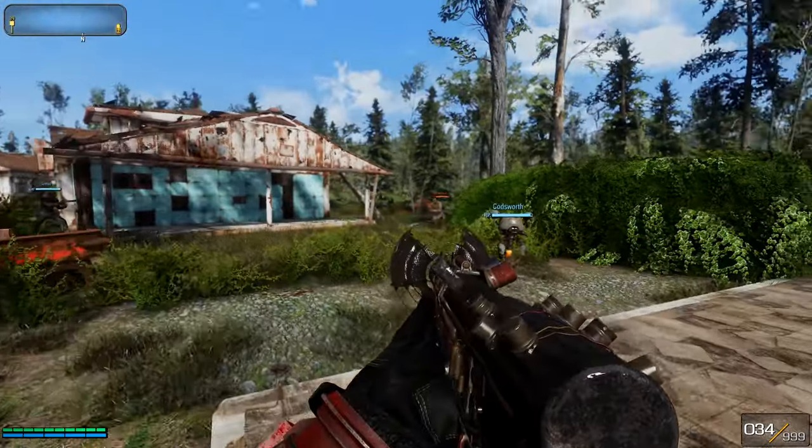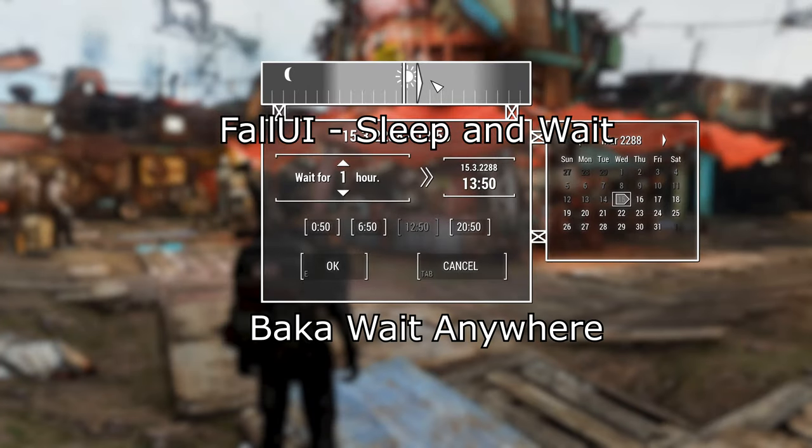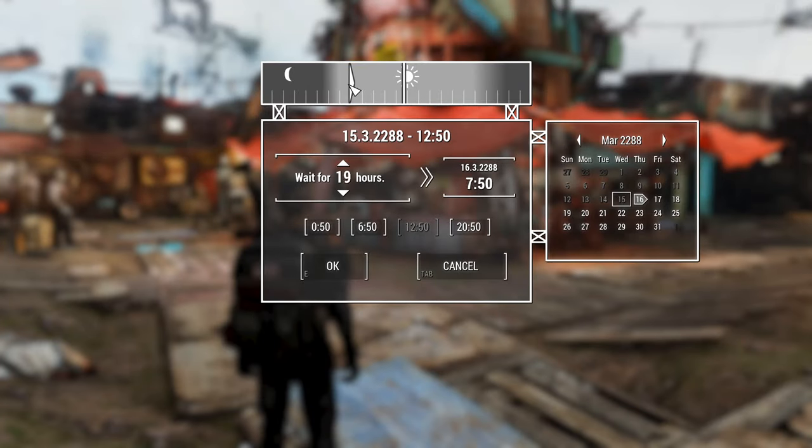Next, we have two other mods that go hand-in-hand, and they are Fall UI Sleep and Wait and Baka Wait Anywhere. This combination of mods will enhance your Sleep and Wait interface, giving you more options while also allowing you to wait anywhere whenever you wish. You no longer need to sit or sleep in order to skip time.